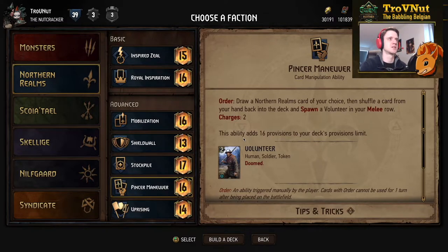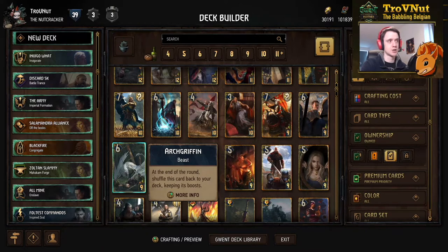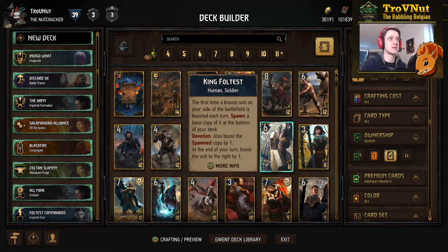There are a few things you can do with it — especially with something like the Arch Griffon, since you could boost it, get it back into your deck automatically at the end of the round, and then guarantee fetching it with your leader ability. But it could still be pulled with Oneiromancy or even Amphibious Assault at nine provisions, so I feel like the leader ability is still a bit weak compared to the others.